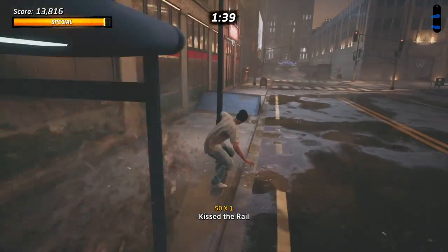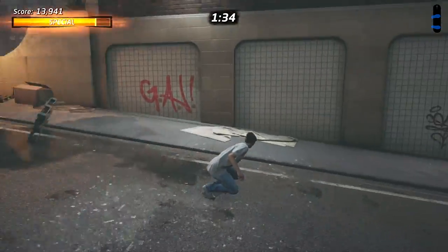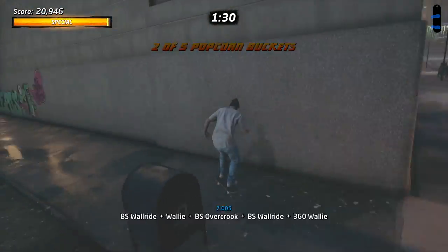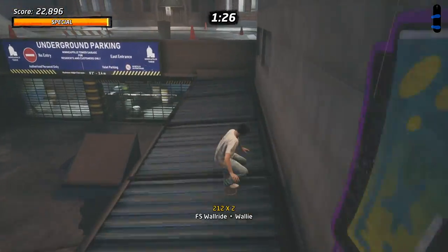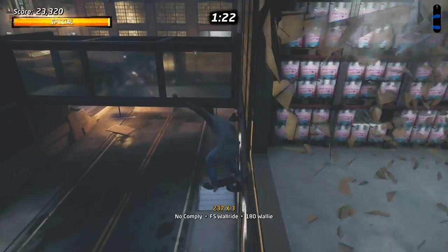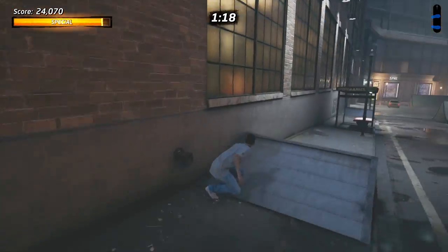Then you want to jump your way up that side and grab the first bucket. After that you can make your way around the corner here. You can wall ride up to this second bucket here. You can see there's actually a popcorn bucket up there as well.